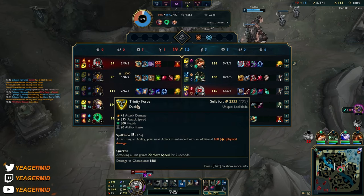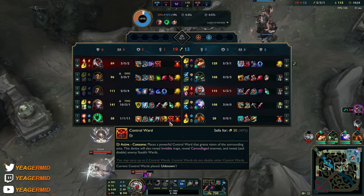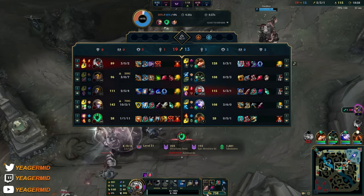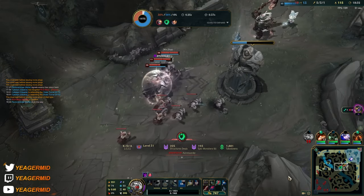We need to get the Ezreal — he's the only target right here. Need to find a way to take him out. We do have an Ashe ult so we can try to play around that, but right now it's looking pretty rough because we have an inting bot lane.